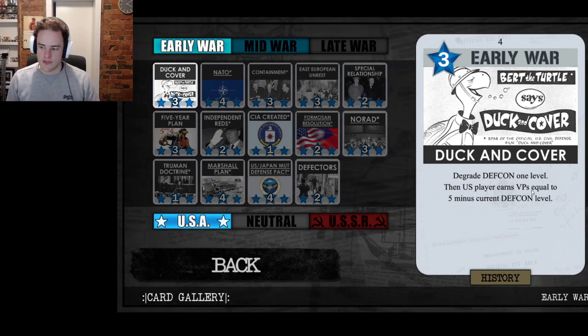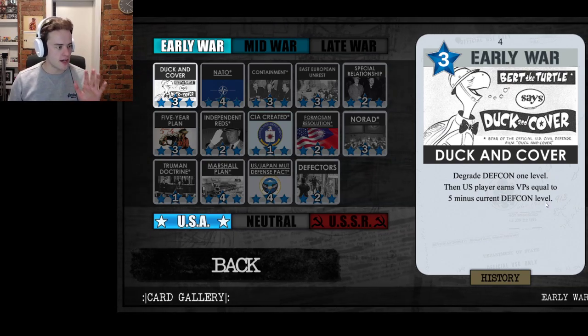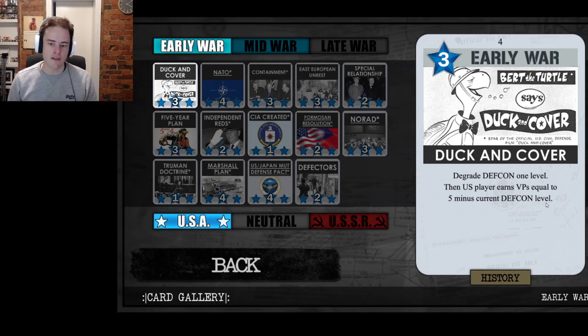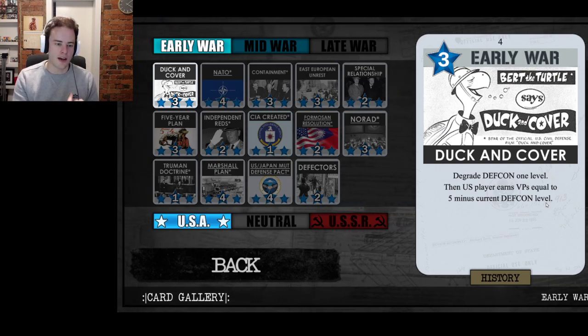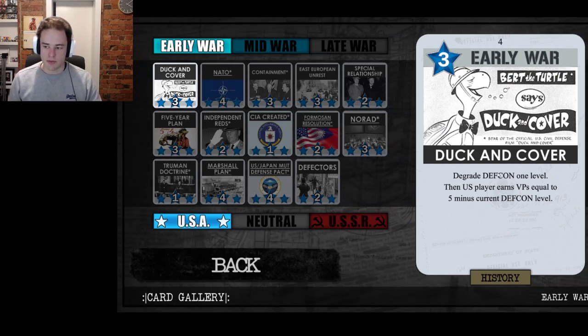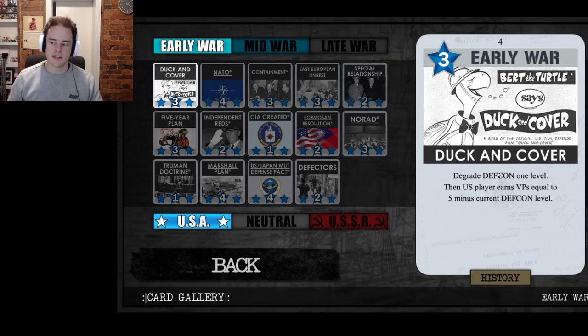The downside is that the US player earns victory points equal to five minus the current DEFCON level. So if you're realigning in Europe when DEFCON's at five, or couping Thailand when DEFCON's at five, you'd reduce DEFCON to four with the Duck and Cover effect first — so the VP gain to the USA is lower because VPs are lower when DEFCON is higher — then coup Thailand and reduce DEFCON to three. This prevents the USA from counter-couping Thailand. Duck and Cover allows those plays: the higher DEFCON is when you trigger it, the fewer VPs you're giving the US player.